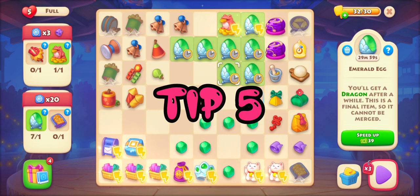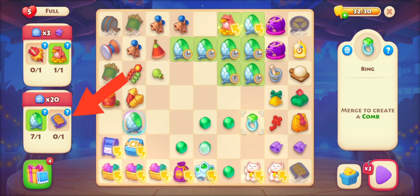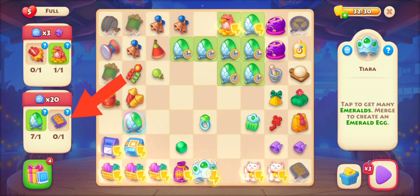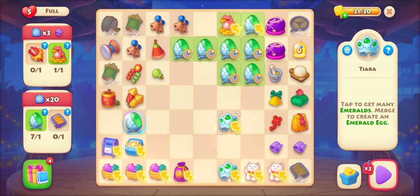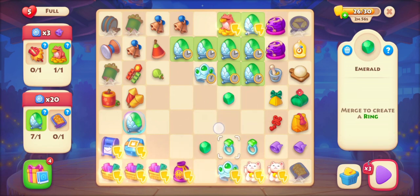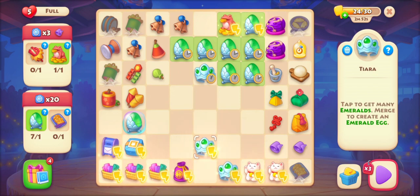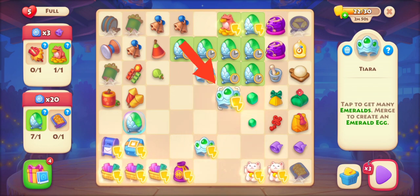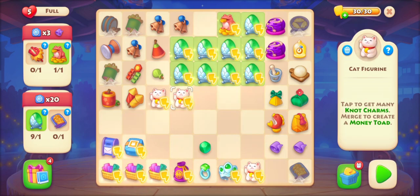Tip number five: to complete this type of task you require multiple dragons. Here I'm making multiple eggs so that I'll get multiple dragons at the same time. I don't have to wait for the package to drop this item since I already have it on my board — I can get the items by tapping on it. Now I have enough eggs on my board.